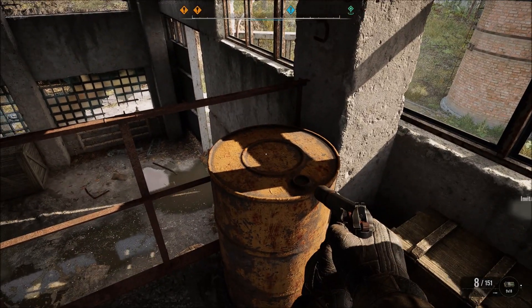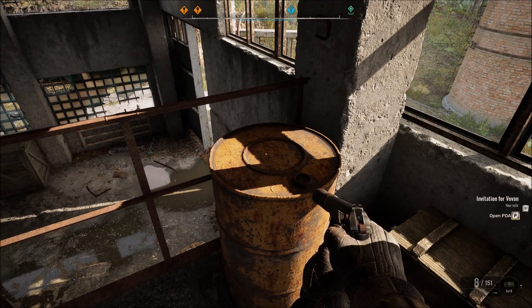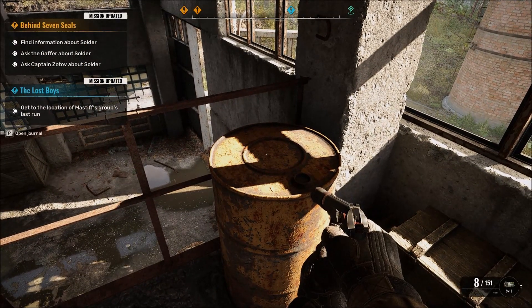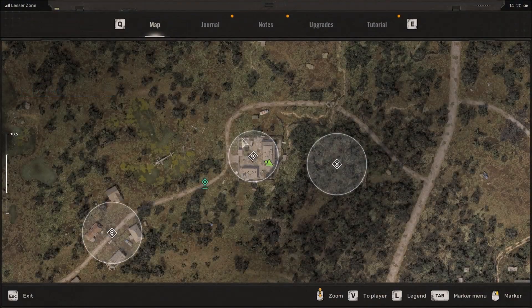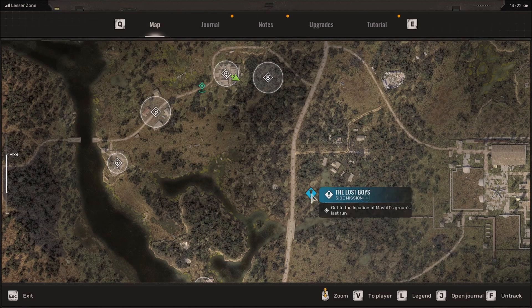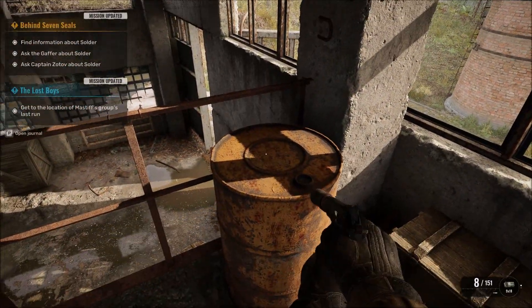Nice, nice. There are a bunch of reasons why we came out this way, so that's one. The next is, since we're out here, I'm just going to cut across here - we're going to do the Lost Void side mission. We got that from the technician, so we're going to get a bunch of weapons and there's a bunch of ammo. That's our next stop.